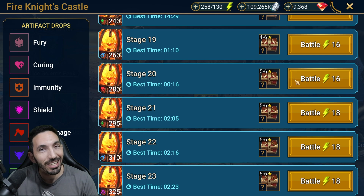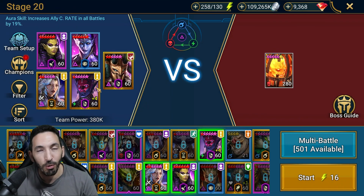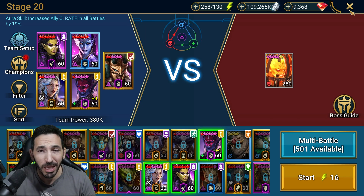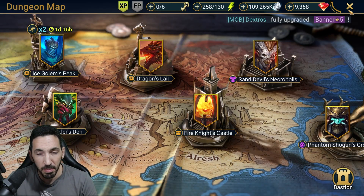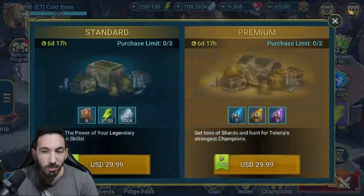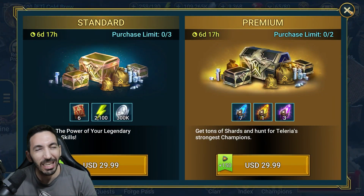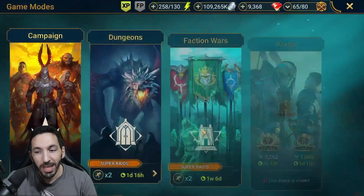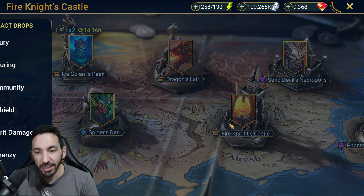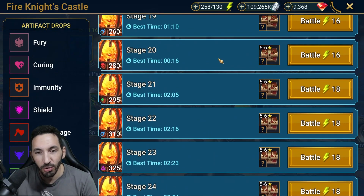This 16-second clear time is by no means a proper clear time. I think the fastest an actual team can clear is about 25 seconds — I think that's the fastest a team can actually clear stage 20 or even stage 25 if I remember correctly, with some crazy poison teams when you get everything to line up exactly.